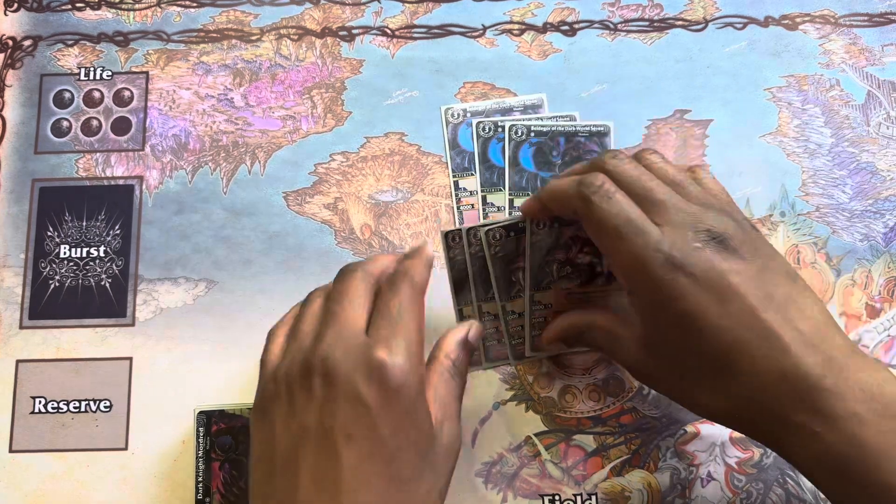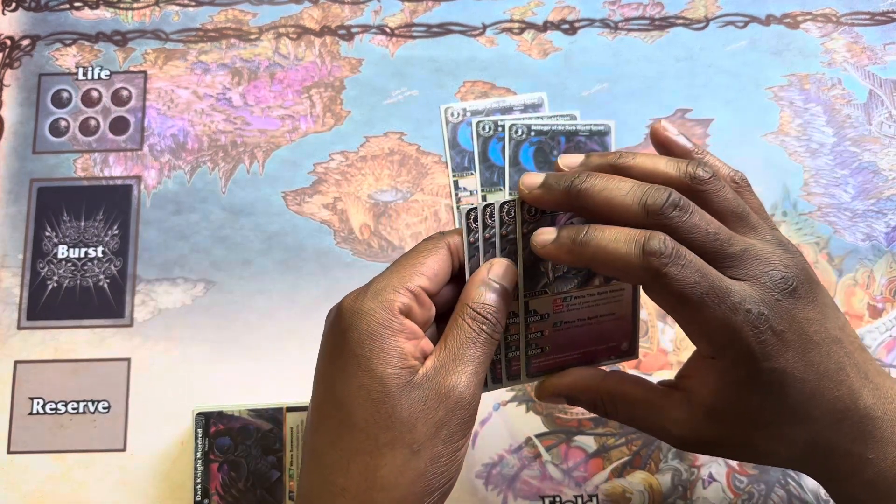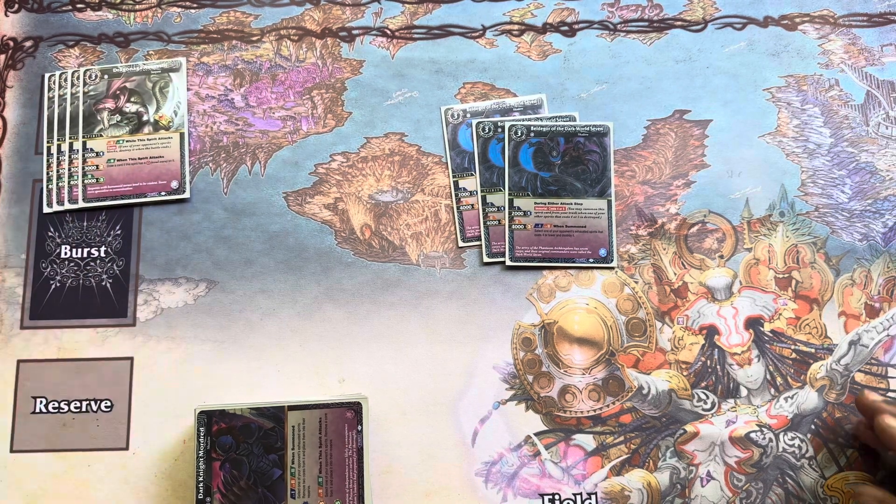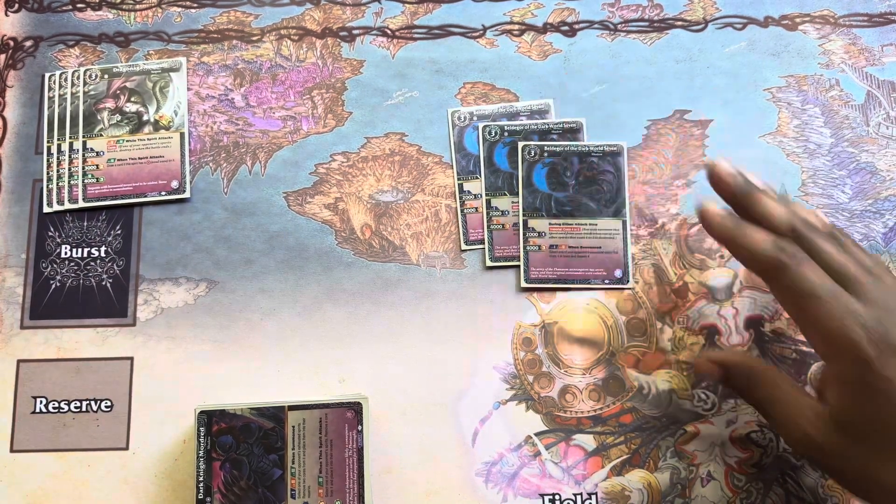This is one of the cards I really needed to fix out some of White's issues, which is just not having that draw engine but also not having a consistent way to push out early and mid game aggression against decks that you do have to close out a win against, because they can't go too far with things like Purple.